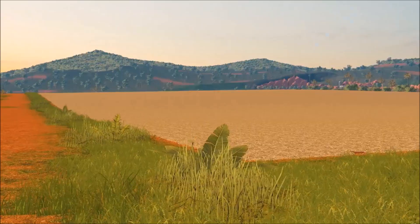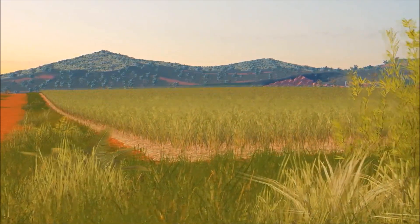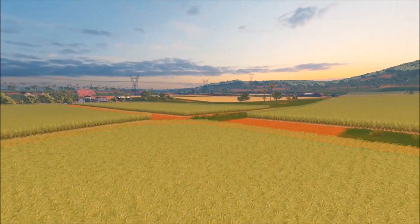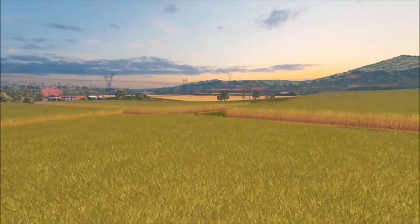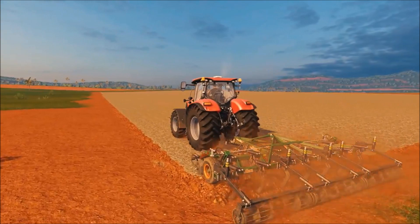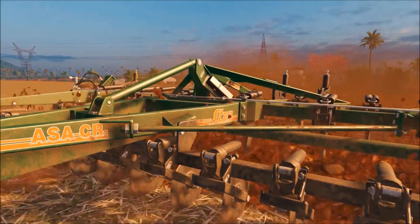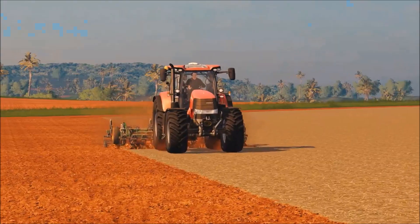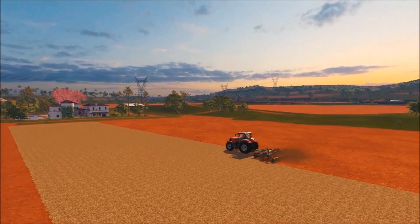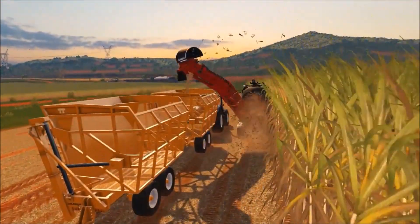Once you've sold your first batch of sugarcane, it's smooth sailing from here on out. Sugarcane grows back without the need of sowing it again — convenient! When playing on higher game difficulty, the ground will be too strained for further field work after three harvests. This means it's time for one of the new subsoil cultivators, like the Stara Aza laser or the DCR 13. Afterwards, all that's left to do is sow again, and the fun can begin once more. Have fun playing with the new crop available in the Platinum Edition.